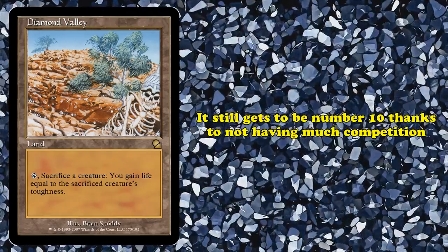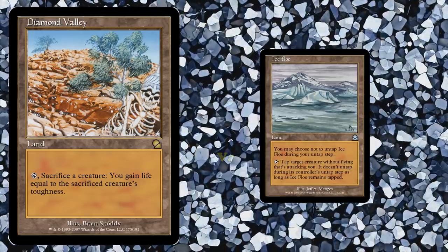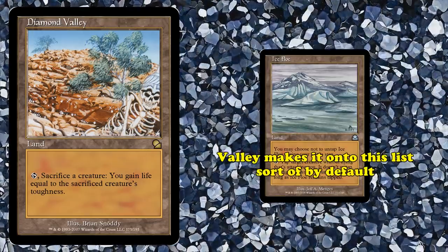Despite this, it still earns the 10th spot on this list, if only because other lands without mana abilities not already above Diamond Valley on this list — like Ice Flow — are so much worse that Diamond Valley makes it onto this list almost by default.